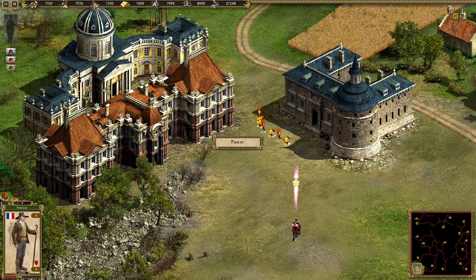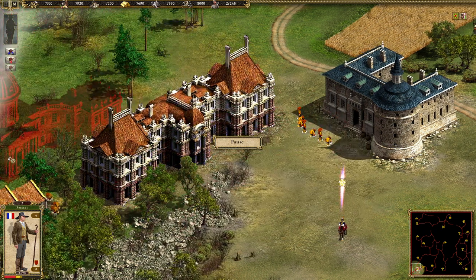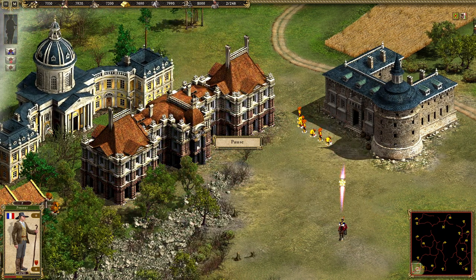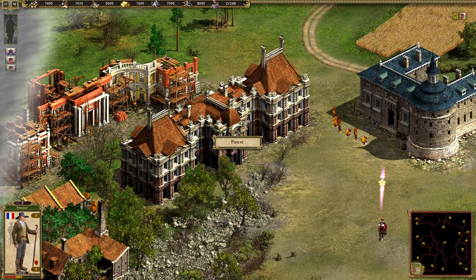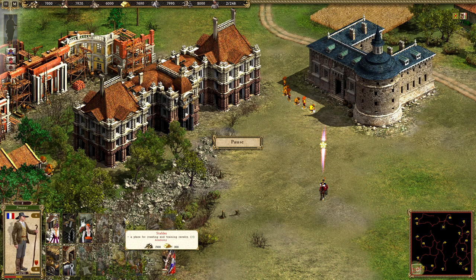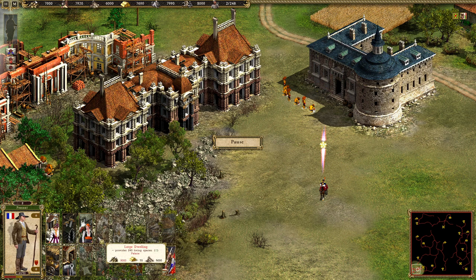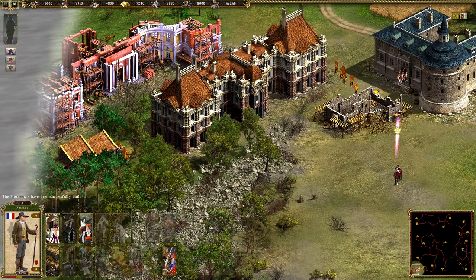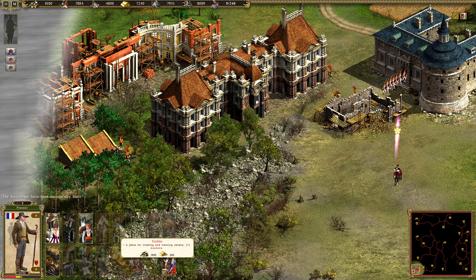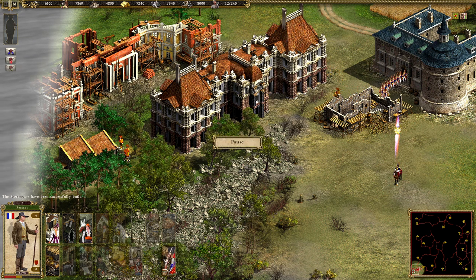Let's build the academy over here. And I will also build the blacksmith, because as France, we can build the stables when we build the academy. Let's build the blacksmith over here as well, and then the next building will be a stable.